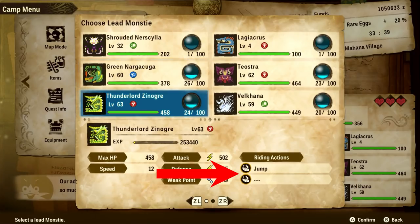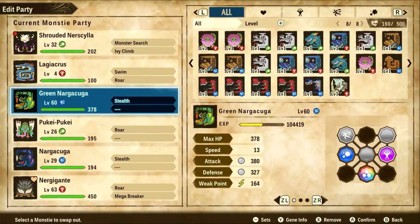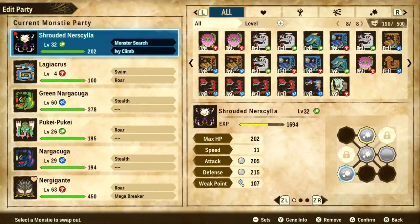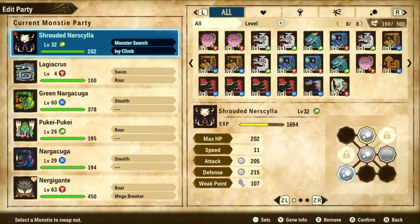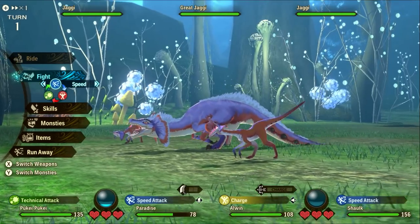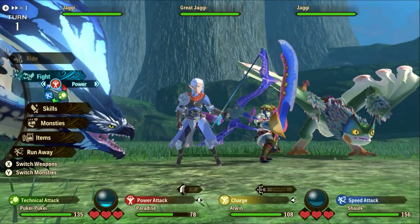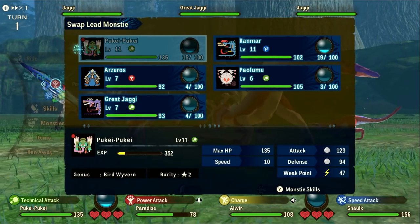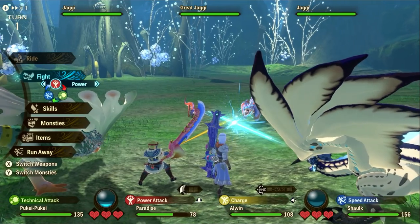Speaking of your party, our fourth tip is about party composition. You really want one of each attack type in your party — power, speed, and tech — to swap in as needed. While battling a monster mid-combat, you can switch out your monstie, and the move it does when it comes into battle will automatically be an attack of that monstie's type. For example, Narga Kuga is a speed type, so if you swap to it, it will do a speed attack. Once you learn a monster's pattern and know it's going to do a power attack, you swap in Narga Kuga for the speed counter — you'll get that head-to-head double attack.